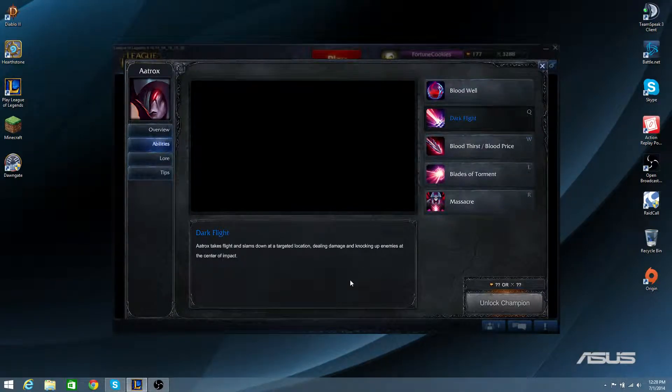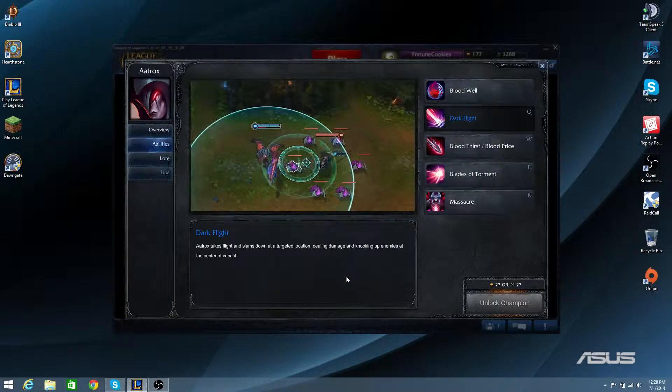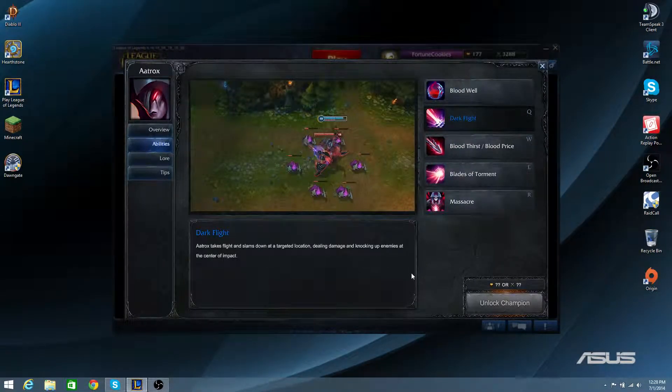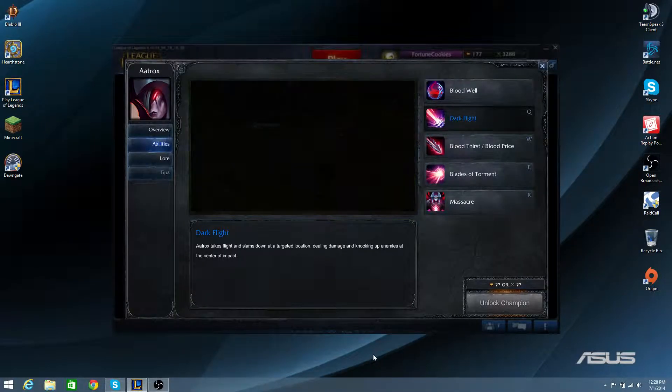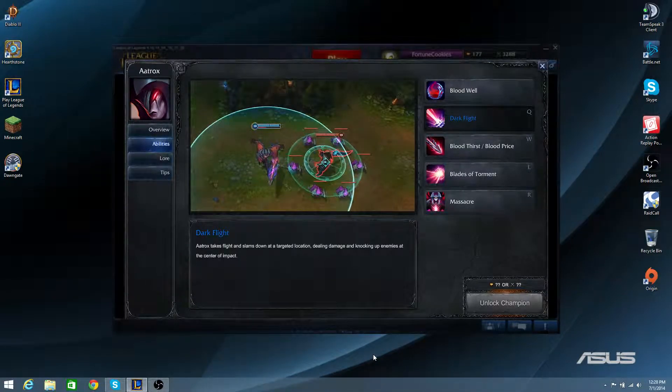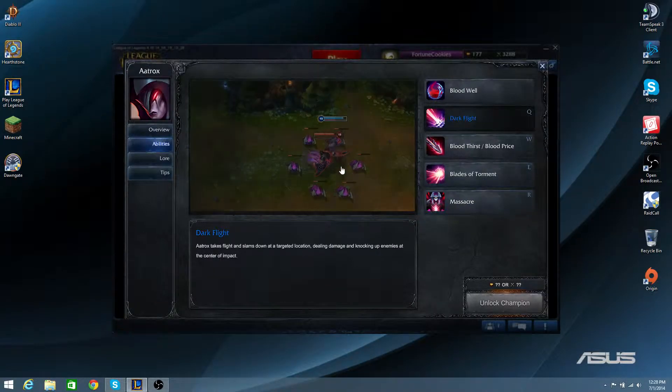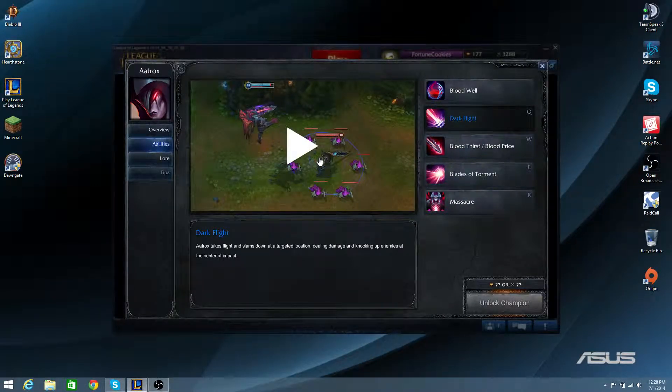His Q, Dark Flight: Aatrox takes flight and slams down at a targeted location, dealing damage and knocking up enemies at the center of impact. Let's play the video one more time in case you missed it — he jumps up and knocks the person up at the center of impact.